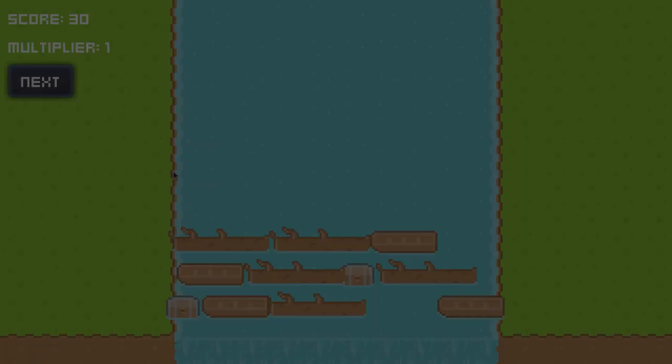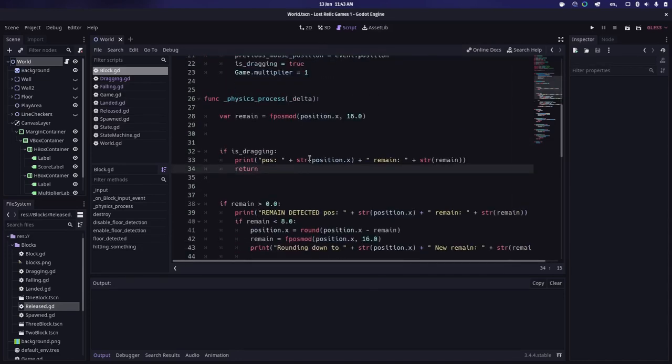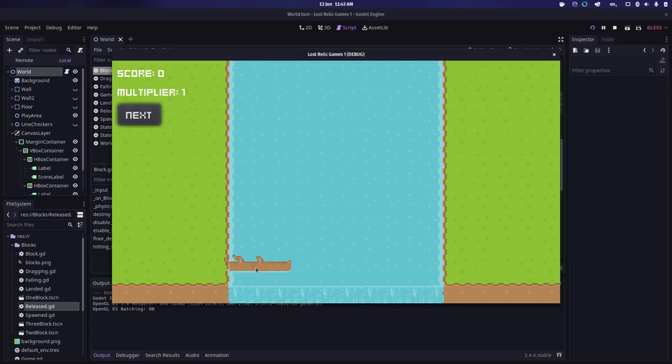I've been trying to diagnose the positioning issue, adding lots of debug print statements. What it boils down to is that when I move a block and let go, it rounds the position down and then rounds it up again immediately, causing it to jump to the next column every single time. It's detecting a remaining value twice, which has been a bit of a head-scratcher.